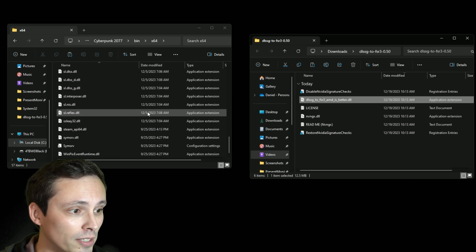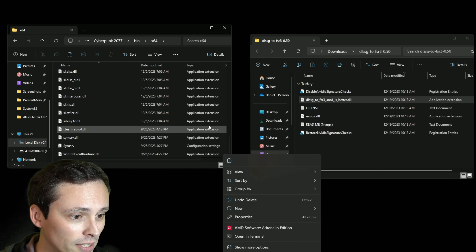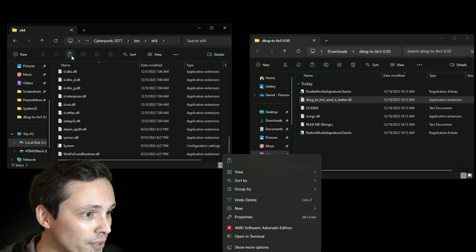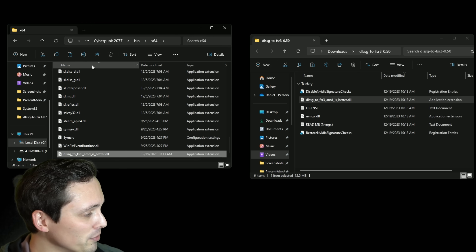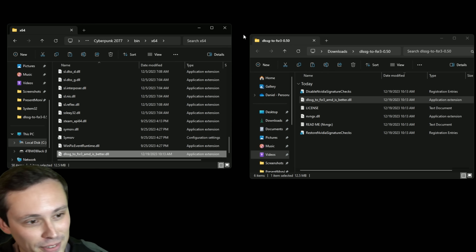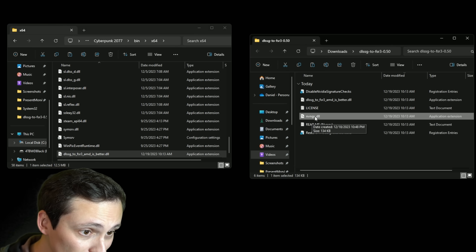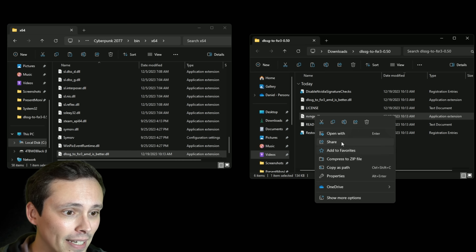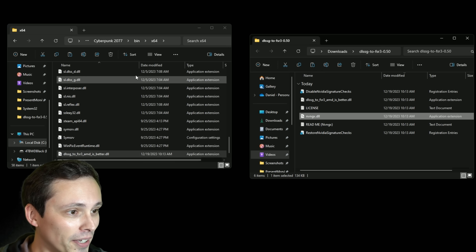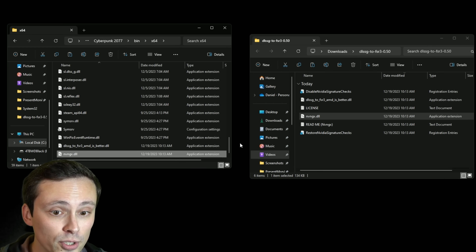Copy that with Ctrl+C. I have two computers open right now, which is obnoxious. Then we are also going to copy in the NVNGX DLL, and again we're going to copy that into the same x64 folder and paste. So we should now have those two files in there, and now we are going to click play on Cyberpunk.